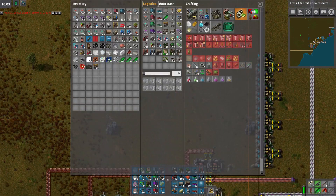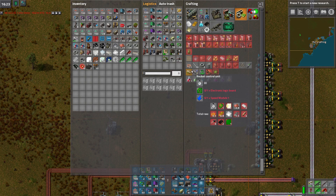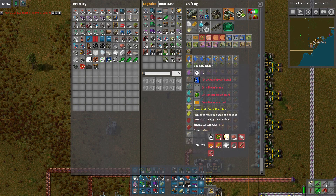These recipes are gonna be different, aren't they? What does this need? It needs an electronic logic board and a Speed Module 1. All right, let's change these here. Let's do the speed modules first. Those are gonna be easier. No they're not, because I need all the module crap.